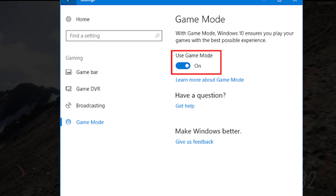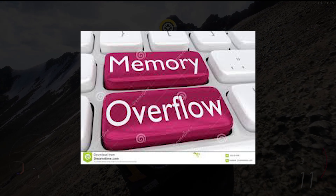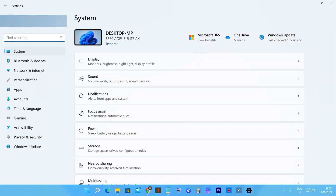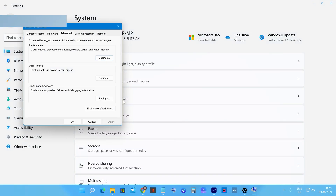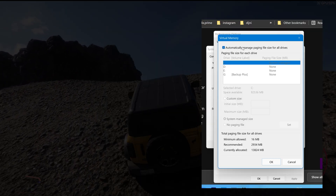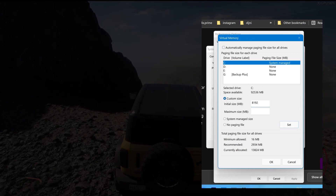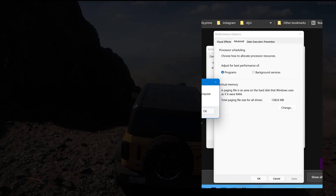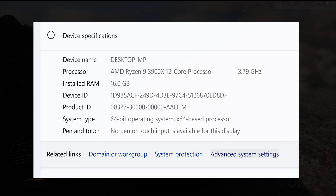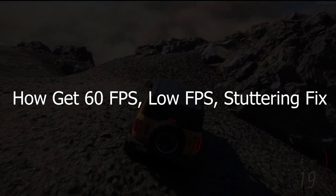Also, disable game mode and any background applications. Memory overflow is another cause of the low FPS issues after playing Forza Horizon 5 for a while. This can be fixed by increasing the paging file. Type Advanced System Settings and open the app, click Settings under Performance, go to the Advanced tab, click Change under Virtual Memory, uncheck Automatically Manage Paging File Size, check Custom Size, and set 8192MB for Initial Size and 16000MB for Maximum, then hit Apply. The paging file sizes mentioned here are for at least 16GB of RAM. This will fix the low FPS issue with FH5.